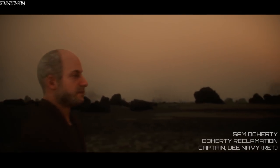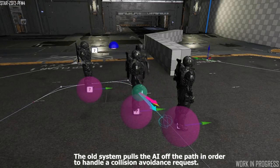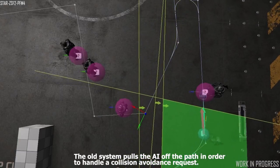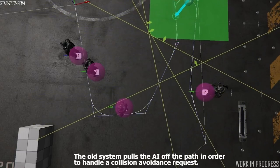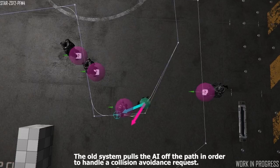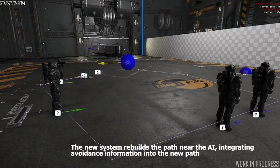This week's Around the Verse was rather short. It started off by talking about NPC navigation. They want to ensure that the AI navigates around objects and other players or NPCs in the environment. This is called collision avoidance, and version 2 of this is slated to come in 3.5. They're programming the AI to acknowledge objects within their path and efficiently and realistically navigate around them, rebuilding the path and playing the appropriate animations as needed.